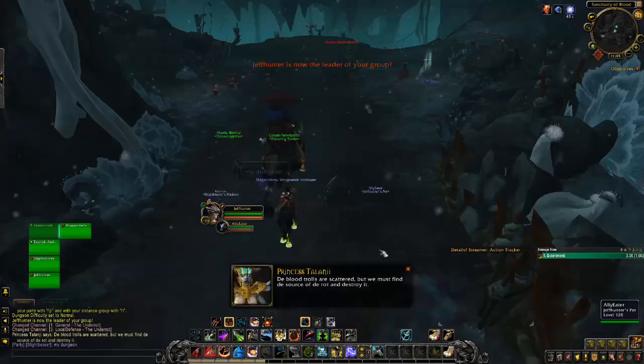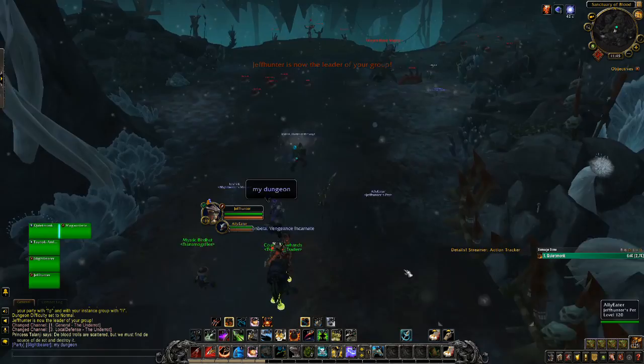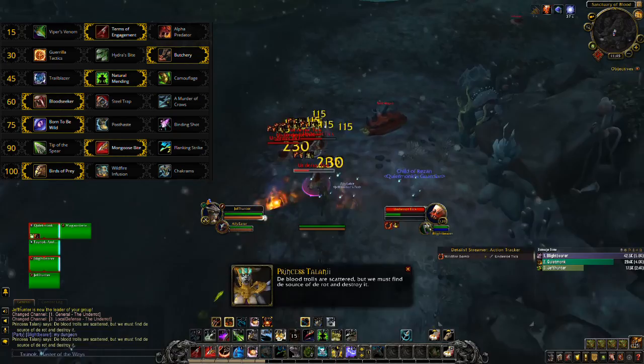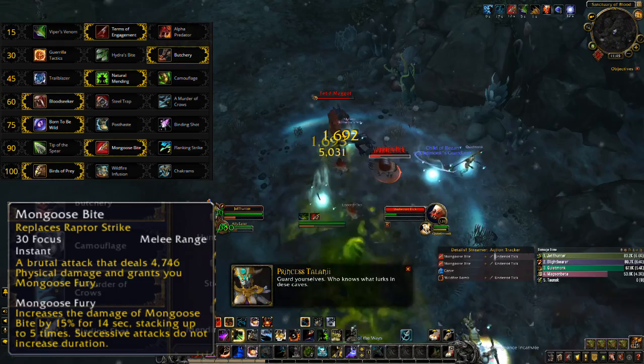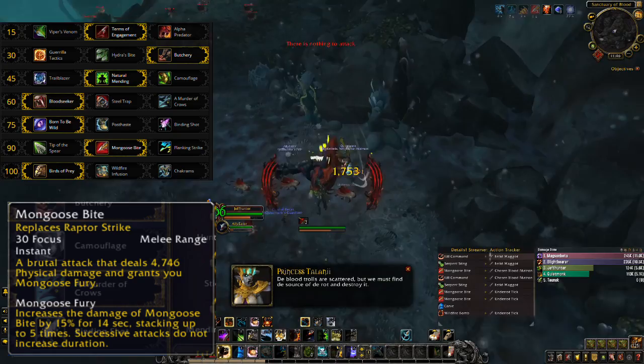The third build is pretty similar to the last build, but I'm calling this one the 'oh my god I miss Legion Survival' build. The whole deal with this build is taking Mongoose Bite, which was the core component of the spec in Legion. I'll admit that I was annoyed when they made it a talent — I felt at first like they absolutely should have made it baseline and required. Now I've played beta for a while, and the new system has grown on me. I didn't really use Mongoose Bite until it was recently buffed — a huge buff, by the way, because it was tuned so poorly at first.